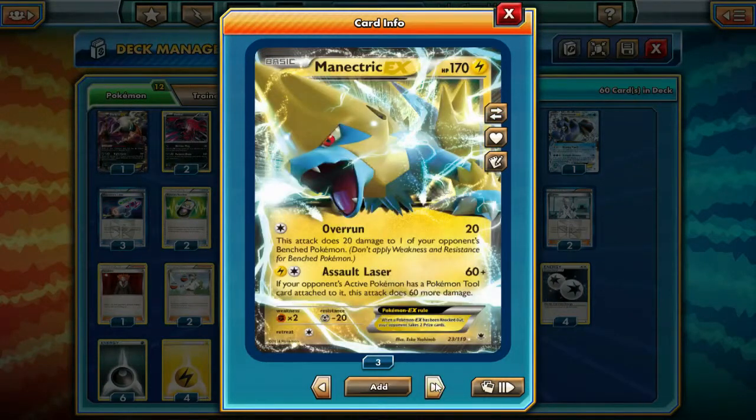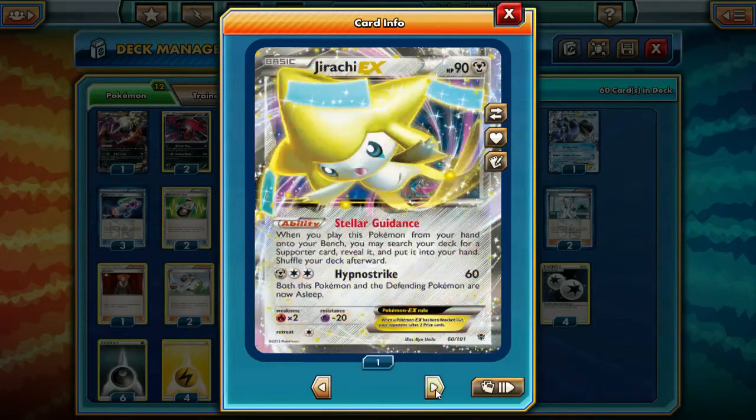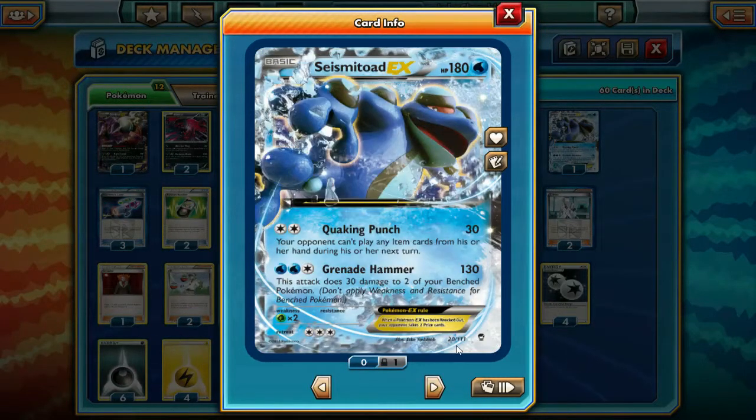Then we're running 2 Manectric and 2 Mega Manectric for Energy Acceleration. We're running 1 Jirachi EX because Jirachi EX is really good in this format - just get your supporter, do whatever you need to. Then we're running 1 Seismitoad. If you want to cut a random receiver later on for another Seismitoad, I'd recommend it - Seismitoad is OP in this format, super good with Quaking Punch.